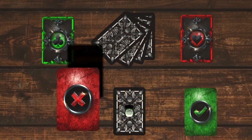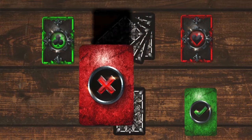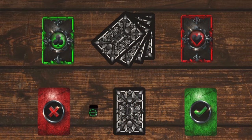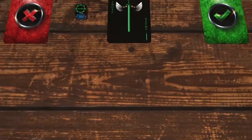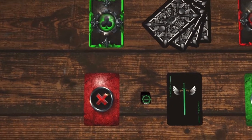Now, if you were telling the truth and any opponents disagreed, you must reveal your cards. Then you get to advance forward.